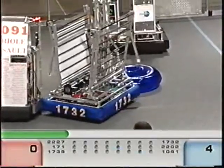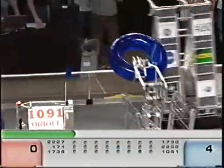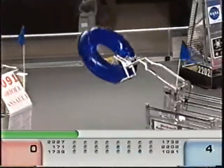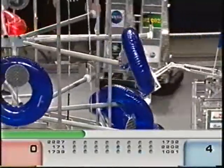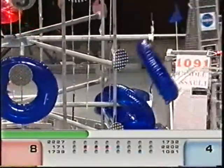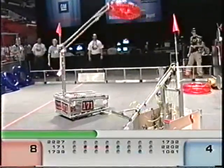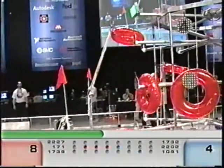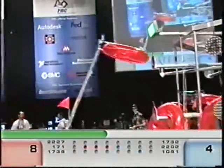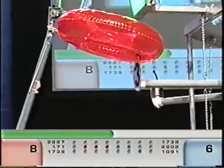Two red robots trying to score on the rack, and they've both done it. That's a 3-2 lead for red. 1732 going to score — can they make a row of two? Oriole Assault says, here, let me help you out. They're going to score as well. Hilltoppers scoring one on the rack there. 2227 trying to make it four for red, and they got it.